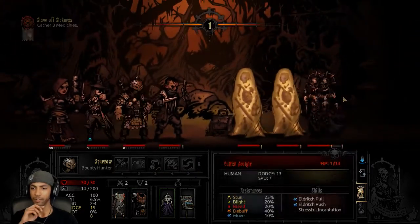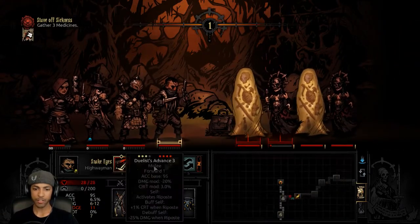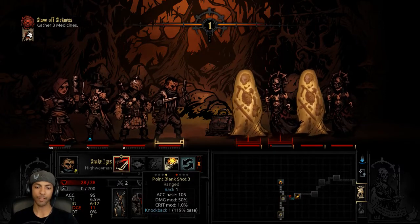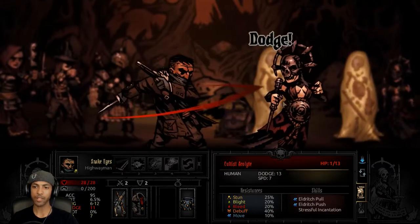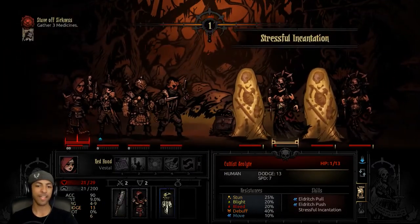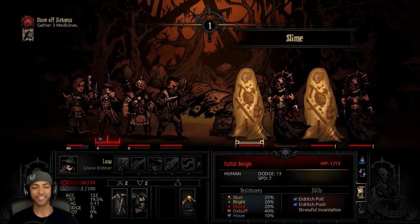Let's just keep working on her. Put her on one HP. We left him in slot one so we'll Open Vein so we can hit her. We used all four of our characters trying to kill just the one, and it didn't work. This is going to get rough.